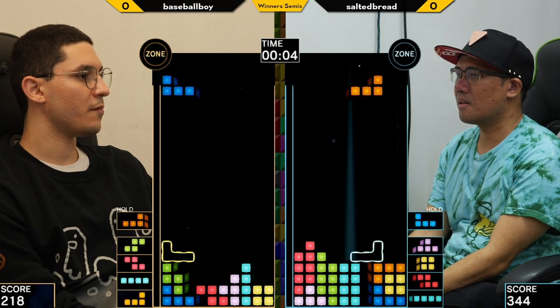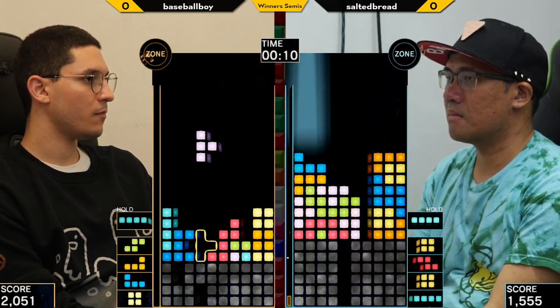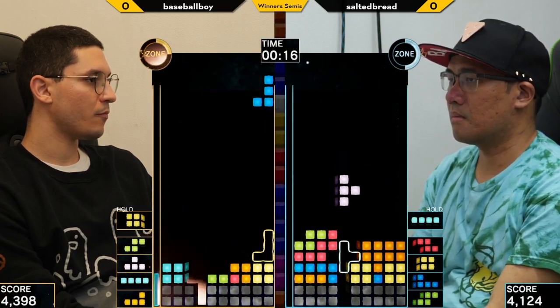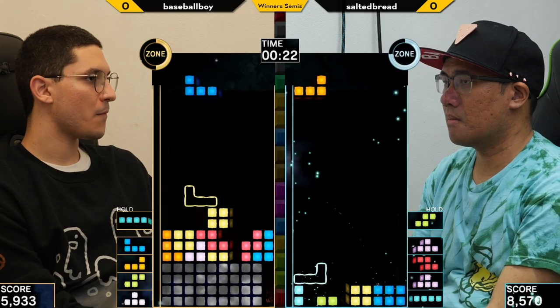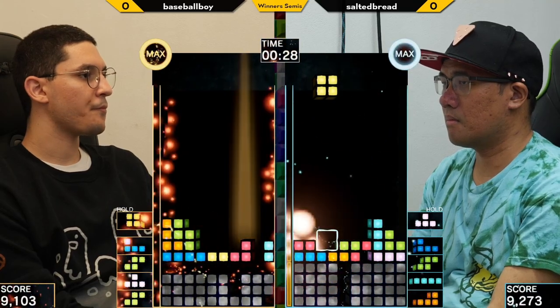All right, and here we go. There we go again — Dark Guards. Thankfully for Salted Breads, they are not as effective at the start. But both Dark Guards and 4-Wide are like this — you can certainly build up enough Zone Meter to have it ready to overturn all the damage you can get from those.